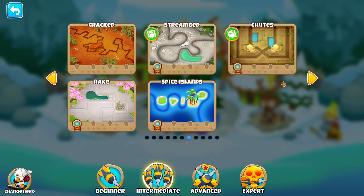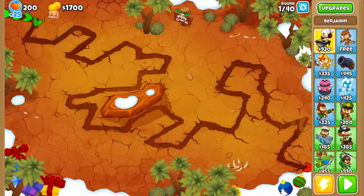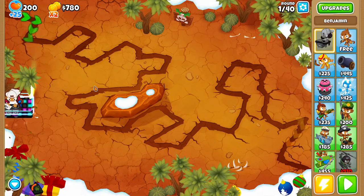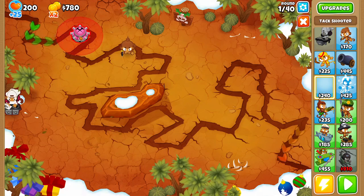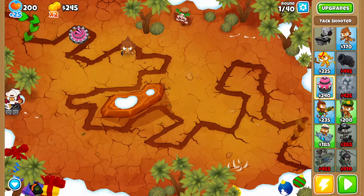For this, we're going to be hopping in a nice wide map with lots of room to work with. We're going to be going with Cracked, and then you're going to want to play on Easy Standard — this will give you the most. I will be using Benjamin just because he helps make you money. We're going to place down our free dart monkey and a tack shooter, more tacks, faster shooting, and here we go.